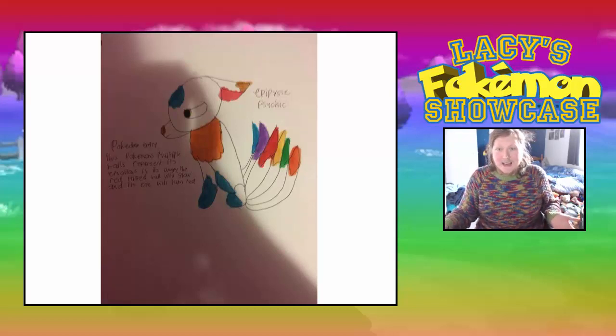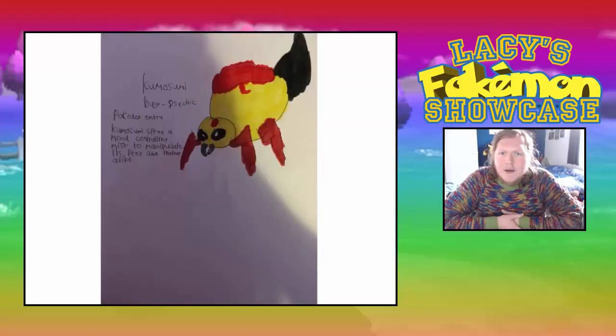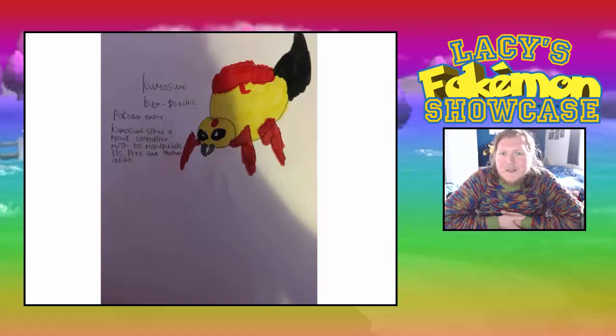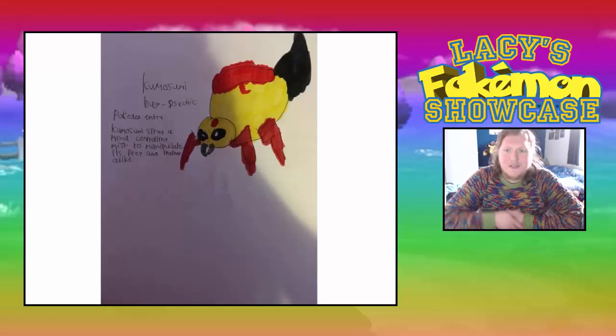Then we have Kimoshumi — it's a Bug/Psychic type, looks like a beetle in a way with a big tail at the back that could be quite dangerous. Kimoshumi sprays mind-controlling mist to manipulate its prey and trainer alike. I always like it when they do something where it affects the trainer — if it's manipulating the trainer to do what the Pokémon wants rather than what the trainer wants, that's pretty cool. I actually kind of like Kimoshumi — Bug/Psychic type. Very interesting Pokémon.